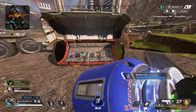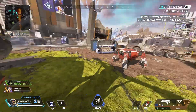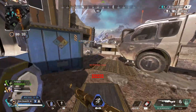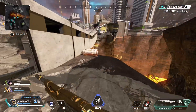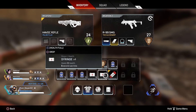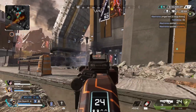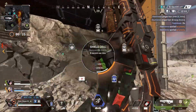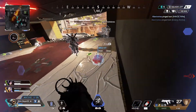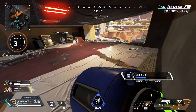I put a shield cell on quickly and loot up for anything I might need — got some pretty good ammo. I didn't have enough energy ammo for the L-Star so I pick up the Havoc instead. I grab a little energy ammo just in case, move up top, and find some more energy ammo there too. I put on another shield cell.